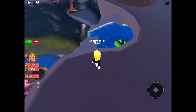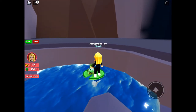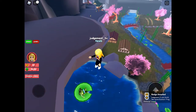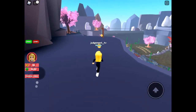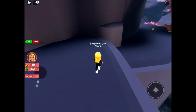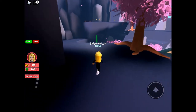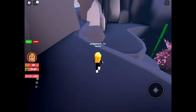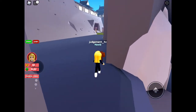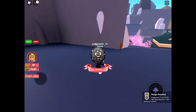On the top of the waterfall we have Frog bottle cap. As you can see, that red menu keeps swiping across from my finger hitting it - the menu is where you can find your bottle cap index. Heading through to the castle now, on the back of the sign is Star bottle cap.